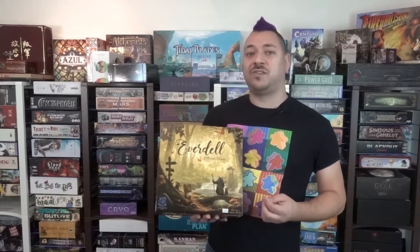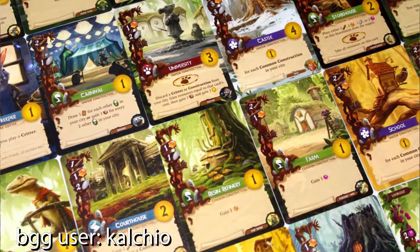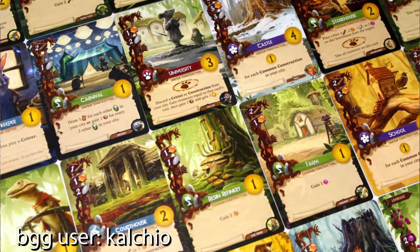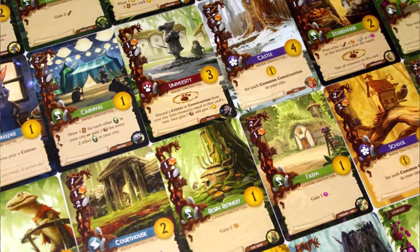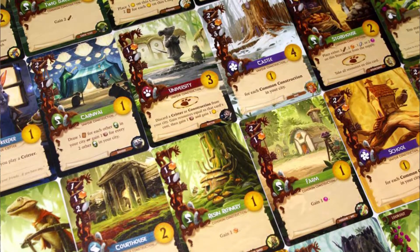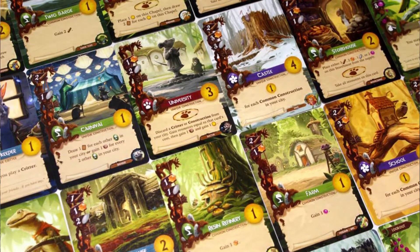The game does take place over three seasons, and with each passing season — meaning you've placed all your guys out — you get to collect those guys back and some new ones from the tree. So slowly you gain more critters to use in the game. You'll get points for the cards that you've built, the point tokens that you might have collected, and various other things. There's a lot going on, but essentially on your turn you're either going to play a card or place a worker, one of your critters, to an action space and take an action.